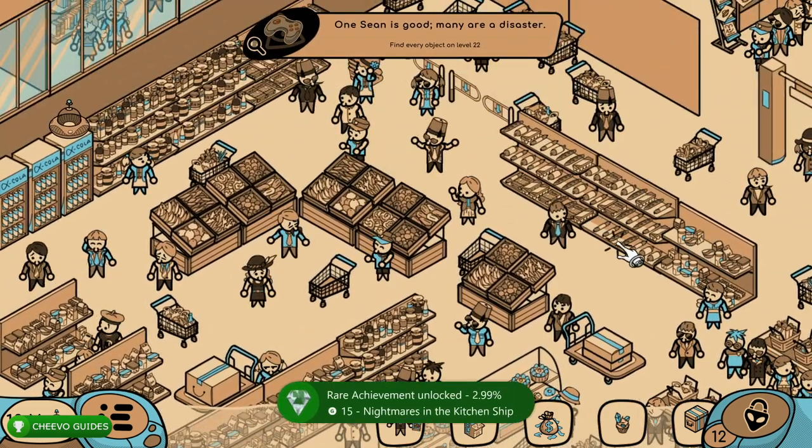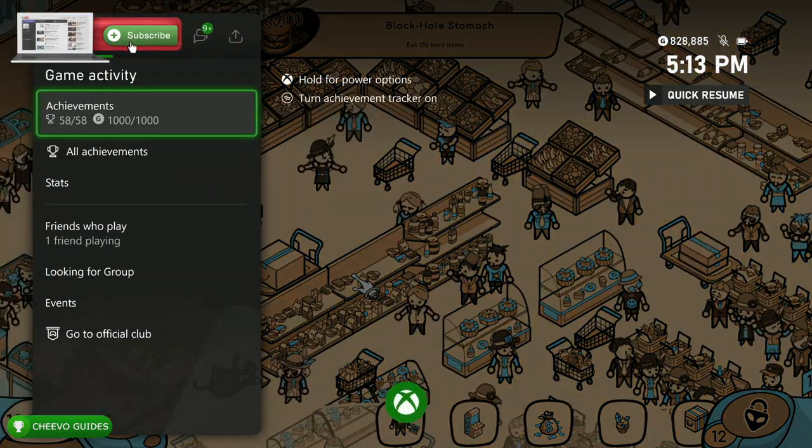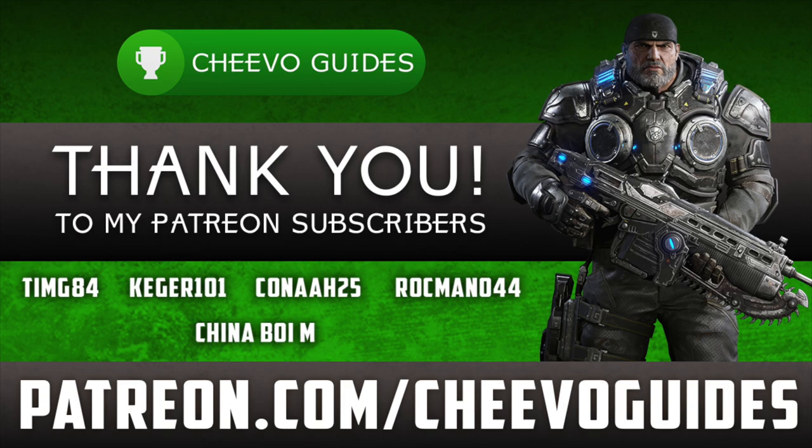That covers the final two achievements. After eating your 100th food item you'll unlock your final achievement, giving you that full 1000G out of 1000G. As always, a huge thank you to all my Patreon subscribers — we just hit 10 patrons. Special shoutout to timg84, kegger101, kana25, and rockmono44. If you enjoyed this video please leave a comment and don't forget to like and subscribe.